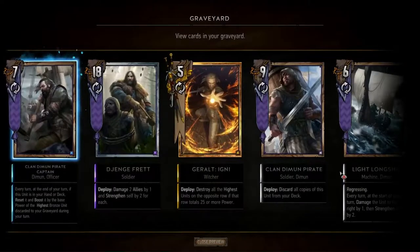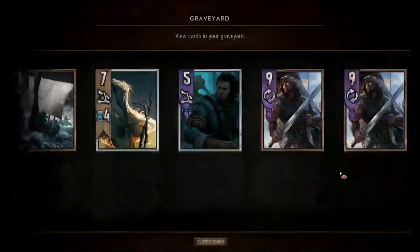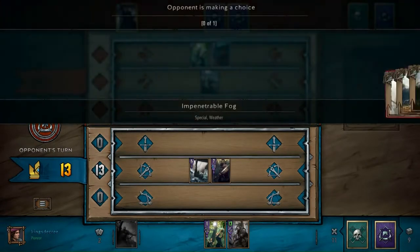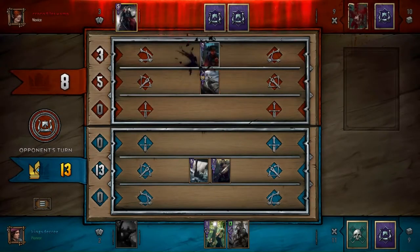Even though the Pirate Captains don't encourage a lot of synergy, they can still be really helpful in situations like this. This is why I think this deck has a deceptively steep learning curve, because of things like that, as opposed to something like Axeman or Queensguard which are relatively more straightforward — even though they still have a lot of nuance. I'm not saying they're easy or anything.